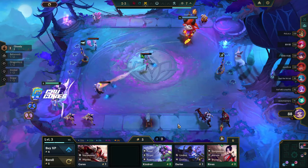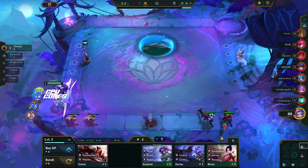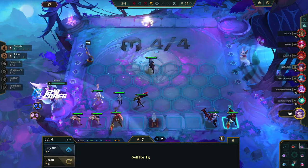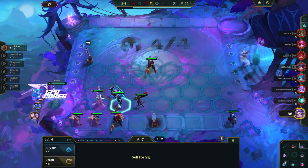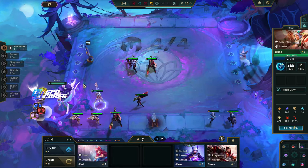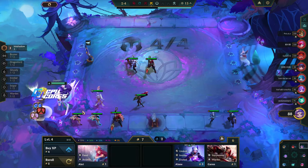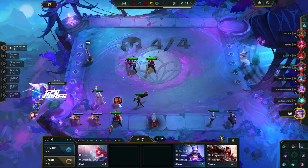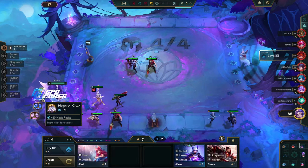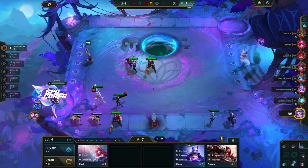I wish I had a Senna — that would be really good. Oh, speak of the devil, I guess I do have one. I'll put that in later. I want to keep the two-star Janna since it's a two-star unit — that's just really good. Alune's exalted? Failure is not a lost name — I don't want that.